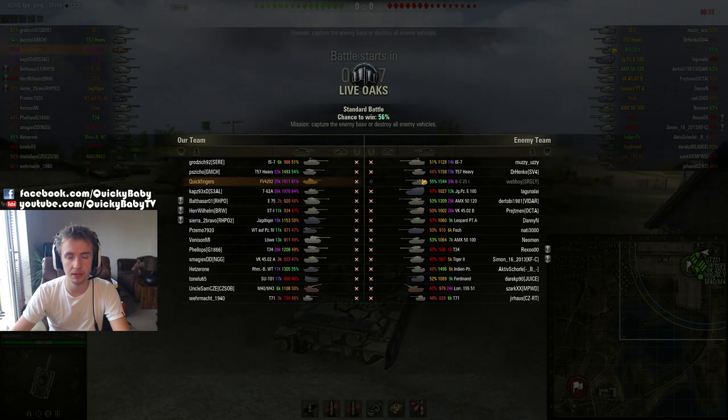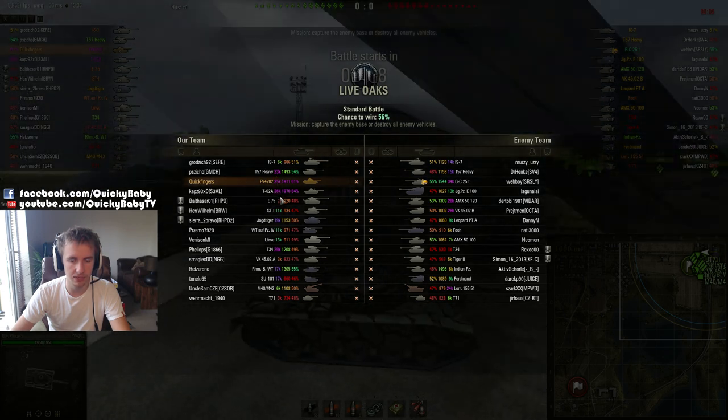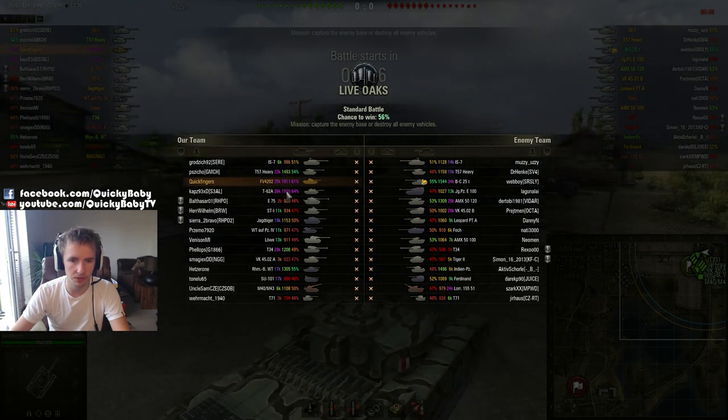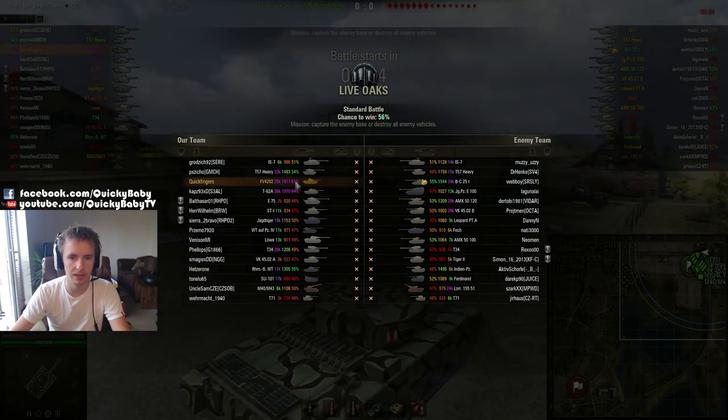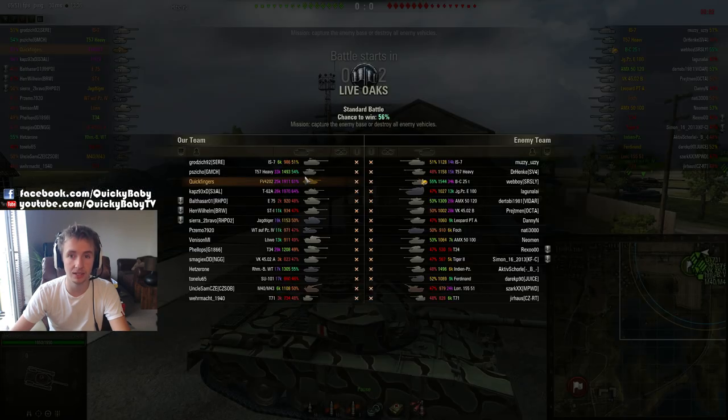As you load in you're going to be greeted with some statistics about your team and your opponents. The first number is the number of games that you've played, the second number is your efficiency rating, and the third number is your overall win percentage on the account in any tank they have played. XVM will also estimate your team's percentage chance of winning based on how your efficiencies match up against your opponents — but definitely take this with a pinch of salt, it's only an estimate.